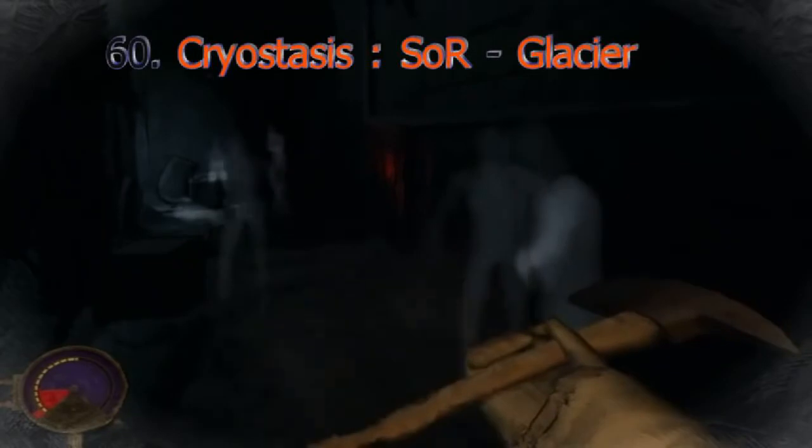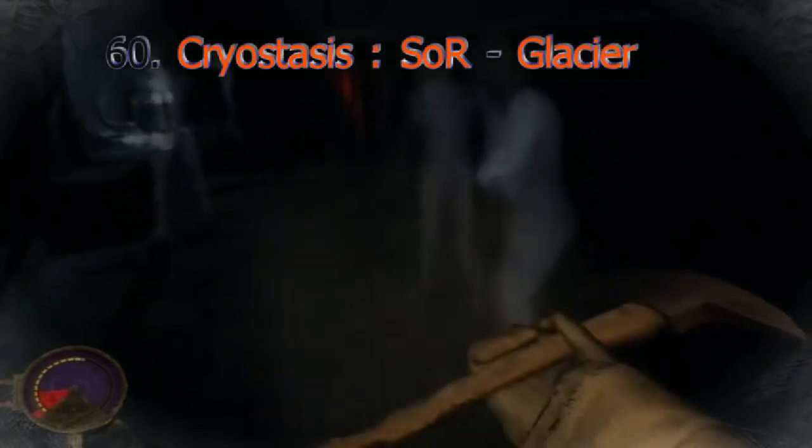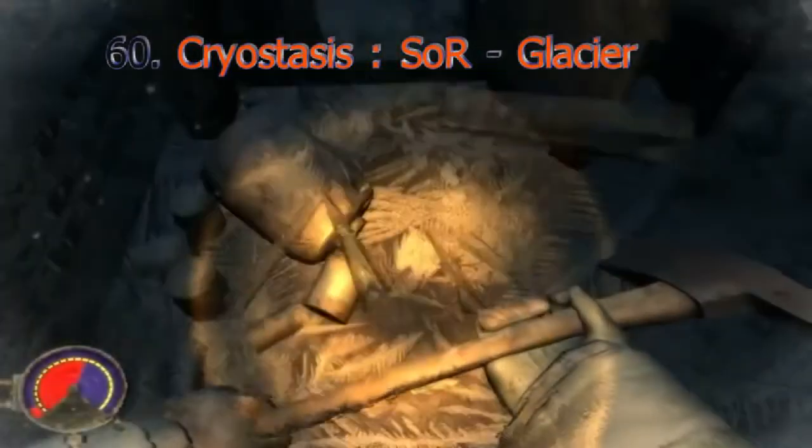Cryostasis has some pretty creepy levels, but my favorite has to be Glacier. It has frost ghosts and some very creepy mental echoes.